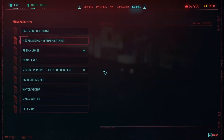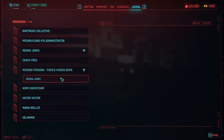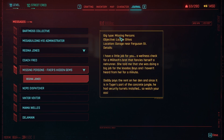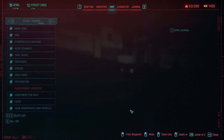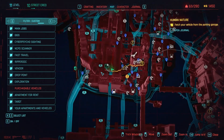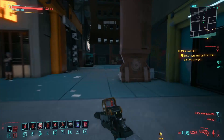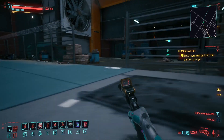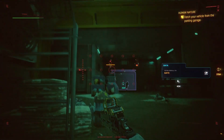Missing Persons Fixer's Hidden Gems is a mod for Cyberpunk 2077 that can be found on the Nexus. This mod transforms all of the hidden gems into quests that you receive by text message from Regina Jones. Installing this mod will transform the 194 hidden gems in the game into immersive quests, and the text messages will frequently help you overcome these challenges as well as marking them on your map.